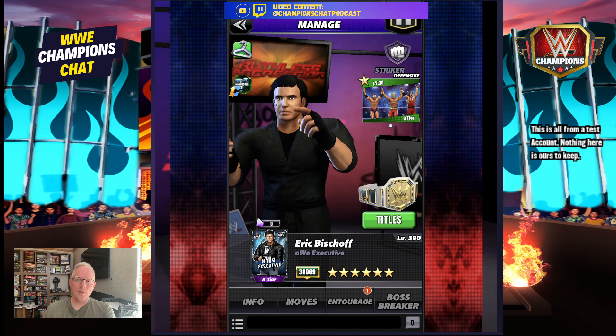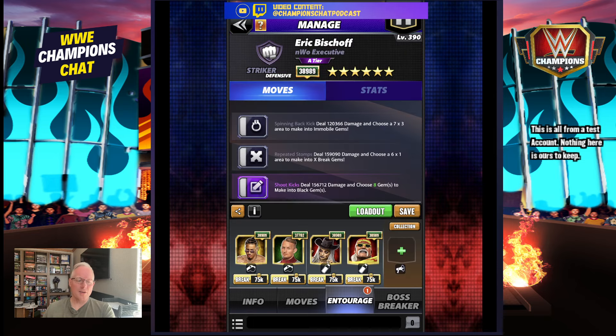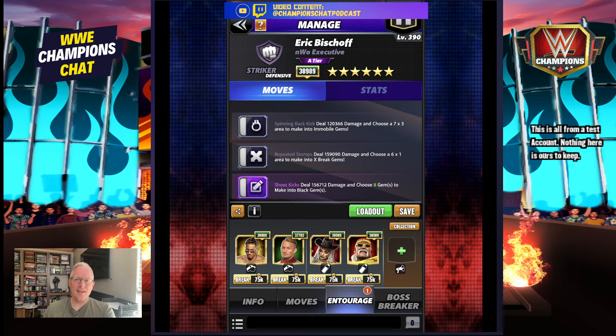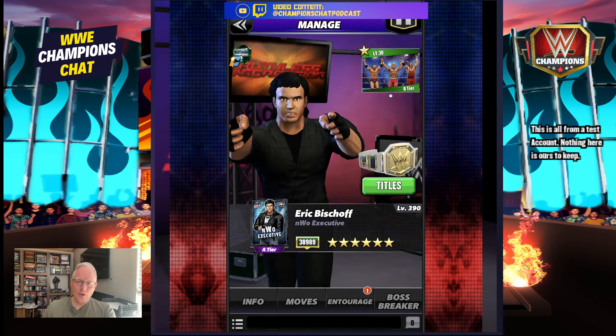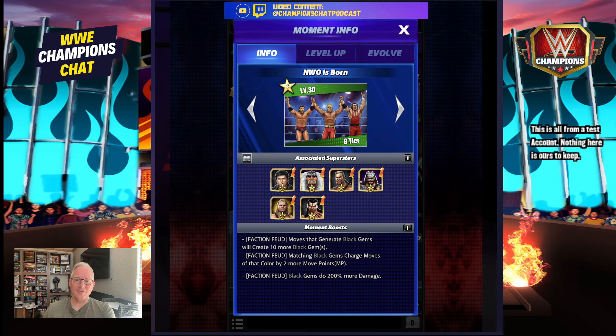It's a Ruthless Aggression era build with NWO requirements for the entourage. You're going to run Mellow so your purple moves start with 4 more MP and your black moves start with 4 more MP. You've got immobile gems doing 100% more damage, mobile and black at 60% and 30%, then immobile one more time at 100%, and any color gem generation generates 2 more. So you're getting 8 black gems with your purple move — that's a lot.